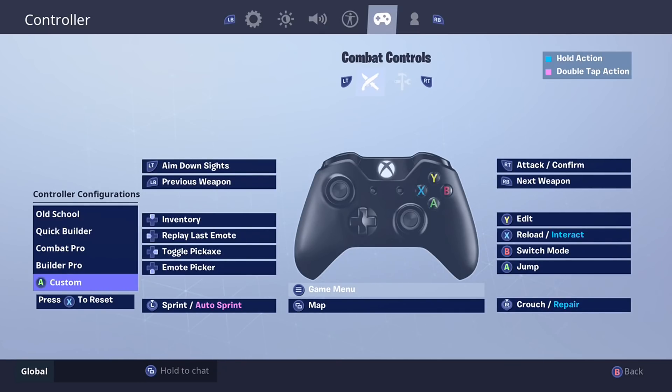Moving on — since I now use Y to edit, that means I also had to switch pulling out my pickaxe, or toggle pickaxe, which is the official term for it. That is now bound to right on the d-pad. I tried experimenting for a bit with the select button being toggle pickaxe and then map being right on the d-pad, but at the end of the day I like this way a lot better.